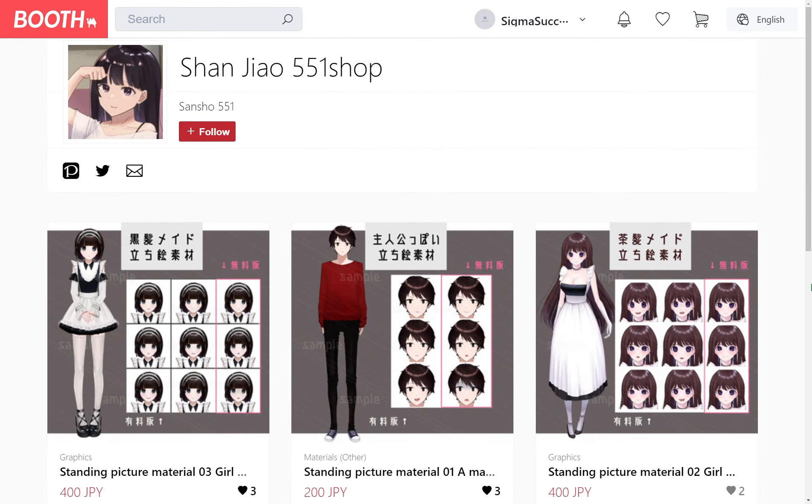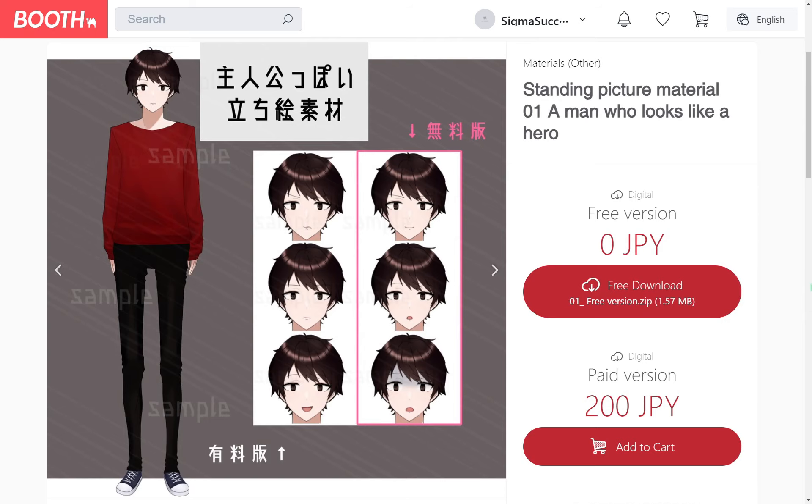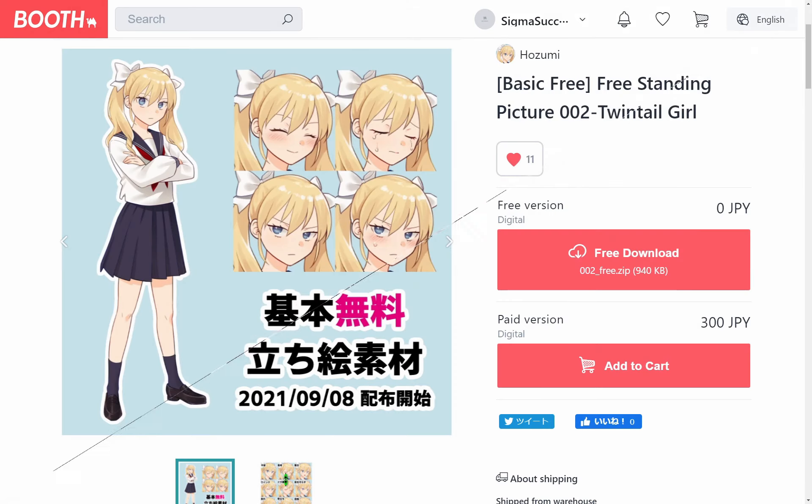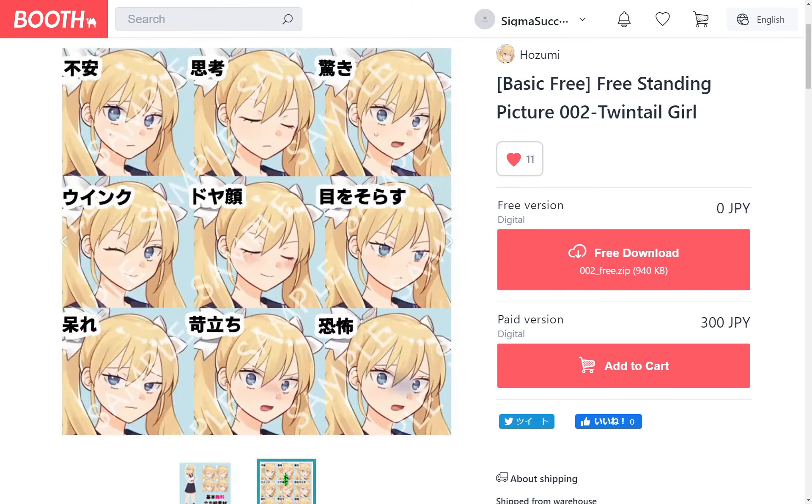A collection of three character art sets by Sancho — one of a boy and two maid girls. A character art of a twin tail high school girl by Hozumi.